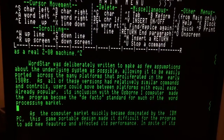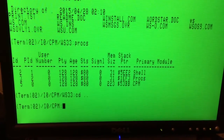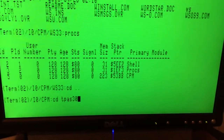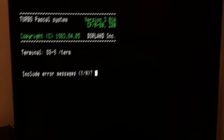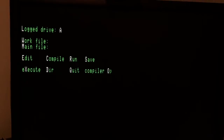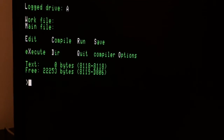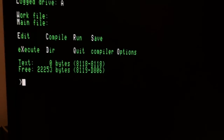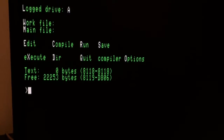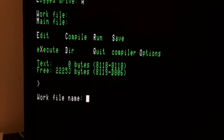Whilst WordStar is running, just to humiliate the Z80 once and for all, let's run Turbo Pascal. Turbo Pascal runs much faster than WordStar because WordStar is a word processing application — every keystroke does a lot of processing: finding words, separating words, adjustments. I counted it takes about 25,000 instructions per keystroke.